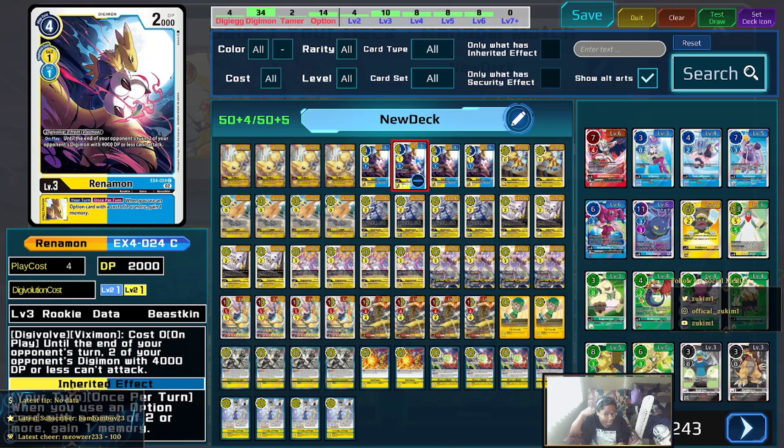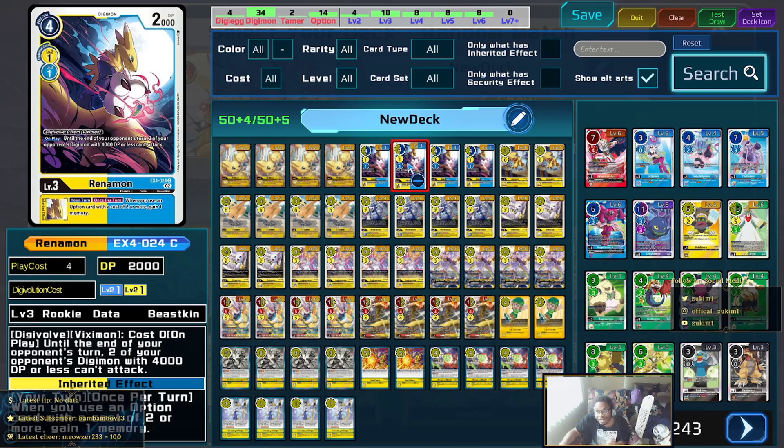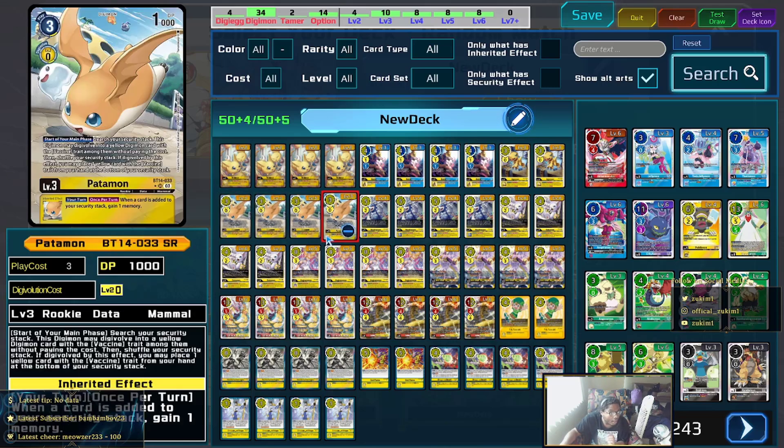Next we're talking about the Oglemon. It has the inheritable: when a Four Great Dragon trait card is placed or played, draw one card. Pretty good draw power in the deck.